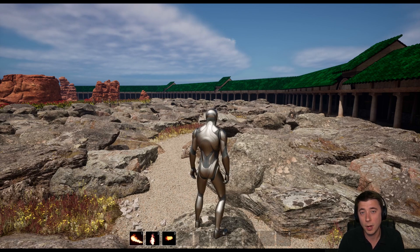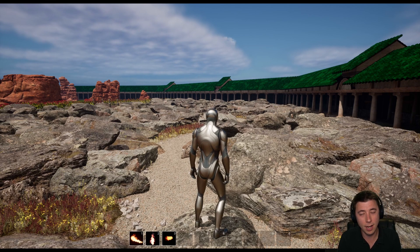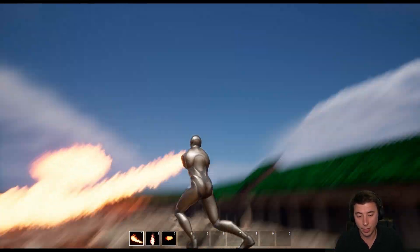Hey guys, this is the first of what I anticipate will be many fix episodes over the course of this series because it's inevitable — as we're building things episode to episode we're going to run into issues and realize that's not quite what I was going for. First case in point: I jump up in the air, cast a channeled spell, and all of a sudden he's floating in midair.